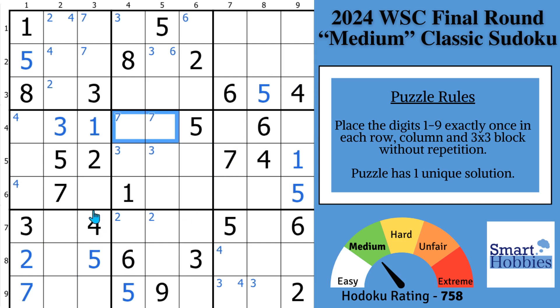Moving on to the 8s. We're actually going to get a solve here because of this 8 in column 1 — the only place left for it in block 4 is right there. Then with this 8 cutting across, you can put 8s in block 6 that act as a pointing pair. And with this 8, you have restrictions of 8s in block 5.